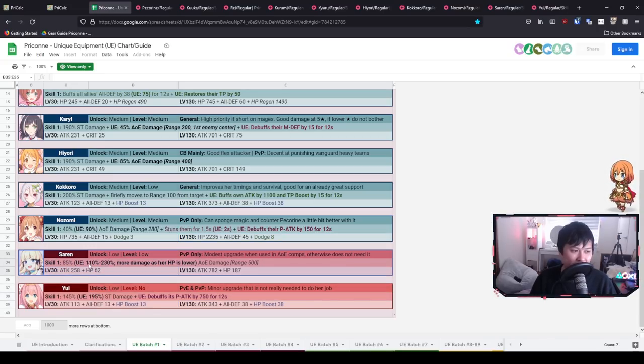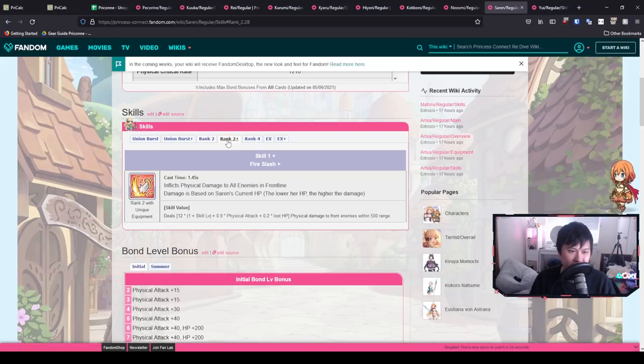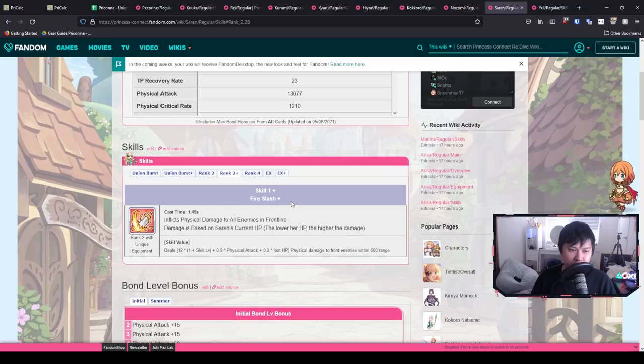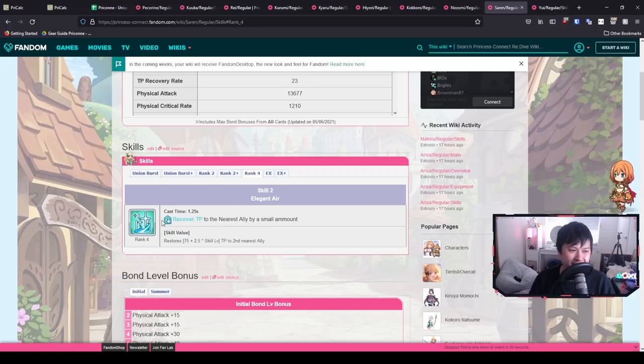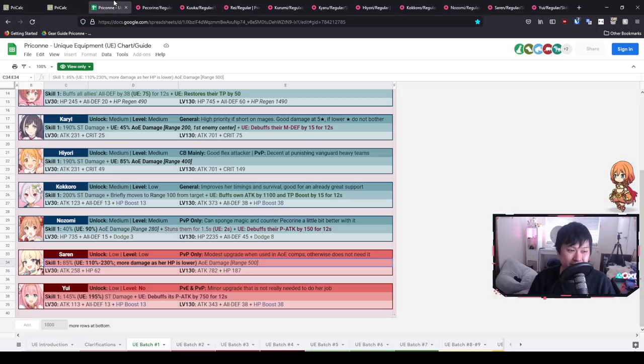Moving on to the lower-priority UEs — for the most part I completely agree here. I've trash-talked Sarin's UE in the last few videos, but let me explain why. Her skill one inflicts physical damage to all enemies in the front line — it's okay but not the coolest. When she gets her UE, this damage is based on Sarin's current HP as an enmity mechanic, meaning you want her lower to do more damage. But you don't want to risk that, because her true utility is in her skill two — that TP-boosting skill is what we actually bring Sarin for, not the damage.